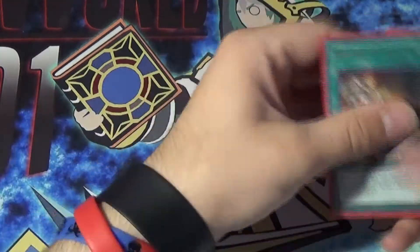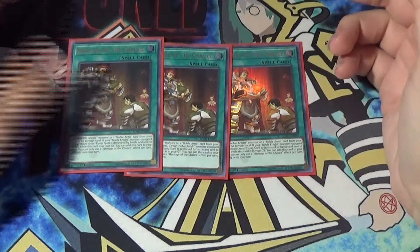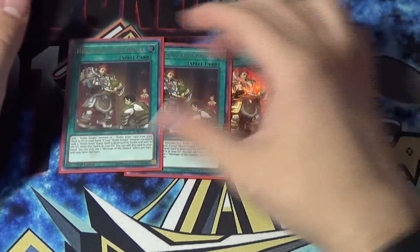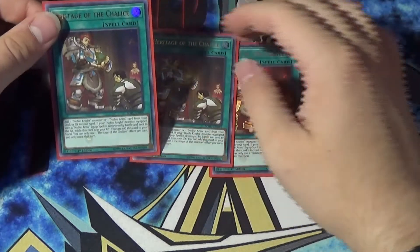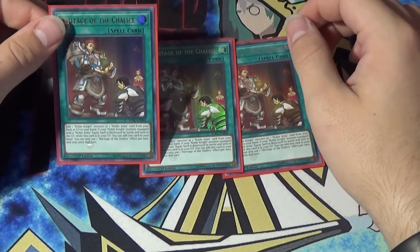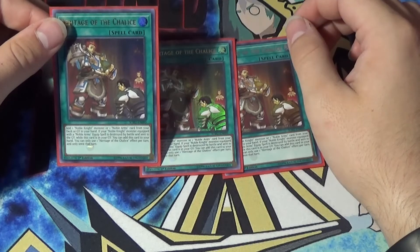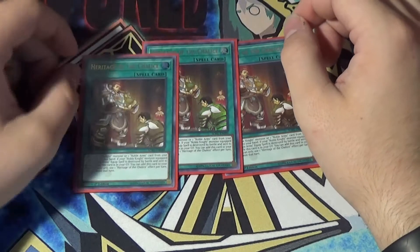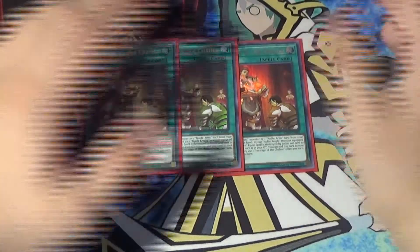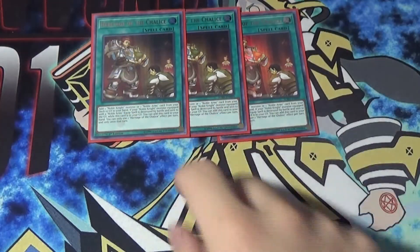Moving into the spells, we're playing triple Heritage of the Chalice — this is their ROTA, which is really something Noble Knights should have had to begin with. It says: add one Noble Knight monster or one Noble Arms equip spell from your deck to your hand. Also, if your Noble Knight monster equipped with a Noble Arms equip spell is destroyed by battle and sent to the graveyard while this card is in your graveyard, you can add this card to your hand. You can only use one Heritage of the Chalice effect per turn. So if your Noble Knight dies you get to recycle it, and it also acts as a ROTA for basically everything.